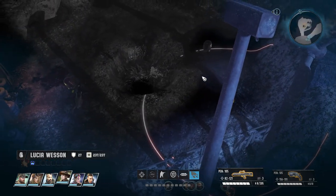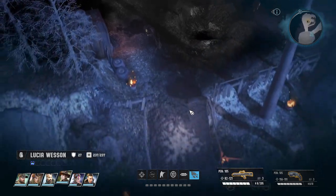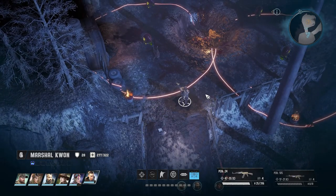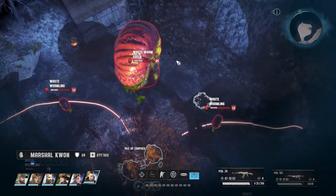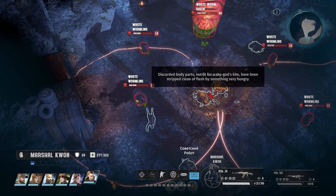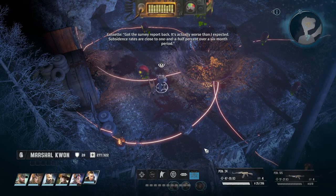It doesn't seem like this goes anywhere. Is there anything up here that we'd want? Let's do a quick save. We'll grab Quan and just get up here and take a look around. There's some buried items. There's a pile of corpses - discarded body parts not fit for the sky god's kite, stripped clean of flesh by something very hungry. I guess that's the waste worms then. There's a dead dude there.